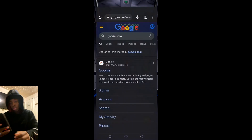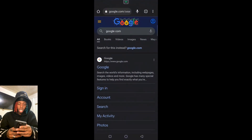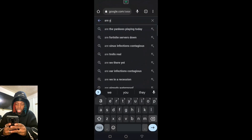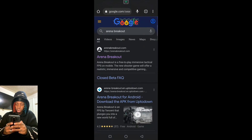So what you want to do is go to Google Chrome on your phone, or any web browser. You want to type Arena Breakout — I can't spell it, y'all. You want to click the first link, ArenaBreakout.com.